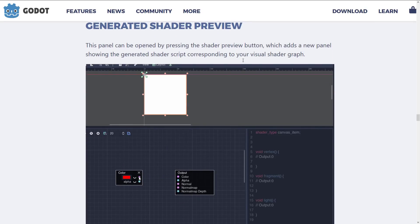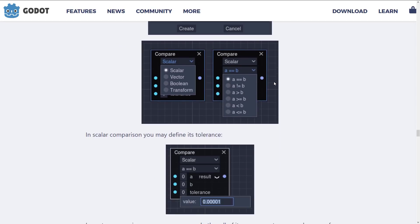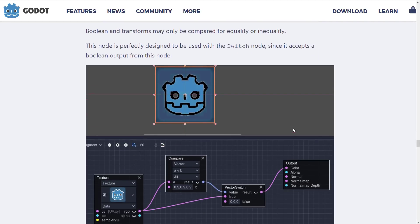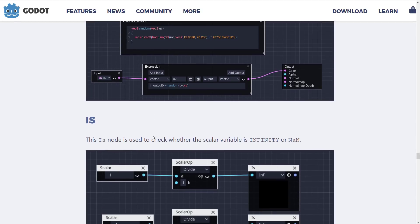And we have a generated shader preview. You can actually see in real time by clicking a little button the code that is going to be generated. As you change things up, the code is updated on the fly. We've also got compare nodes, which are a more powerful version of if — you can see the options to compare and the parameters to compare by. We have global expressions, so you can type basically a code segment. Here they've created a random function available as a global expression, and then use an expression node to call it within the visual shader.